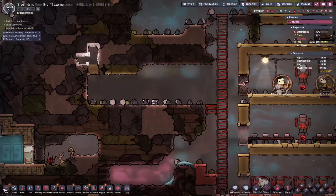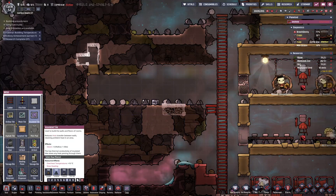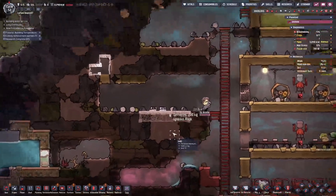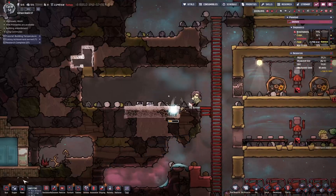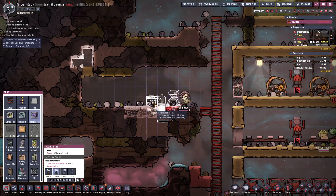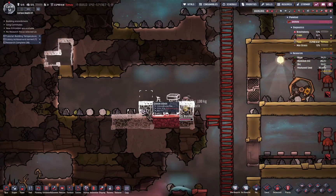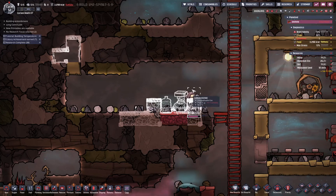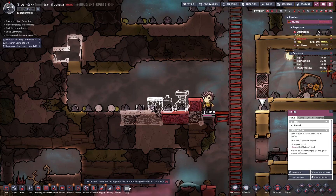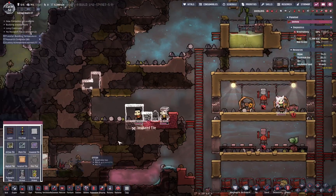Let's put the electrolyzer here. We start with five insulated tiles, and of course we need the electrolyzer itself. We also need a tile here and a tile there. To make it pretty, we could do this — and this is very important — there is nothing there yet. This is going to be a vacuum. We're going to acidify this by building normal tiles here.